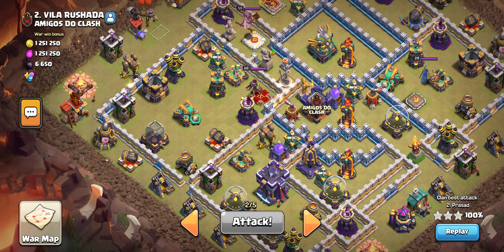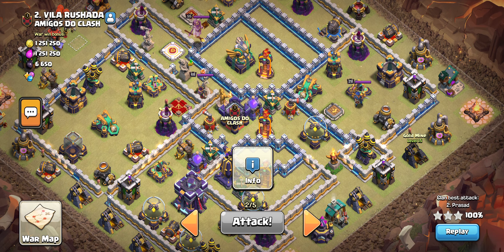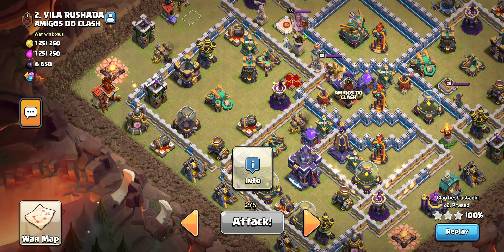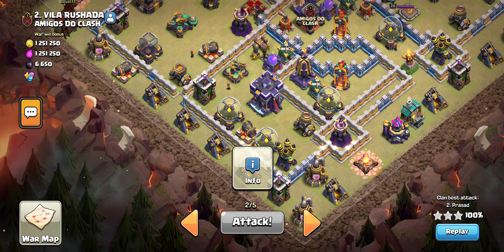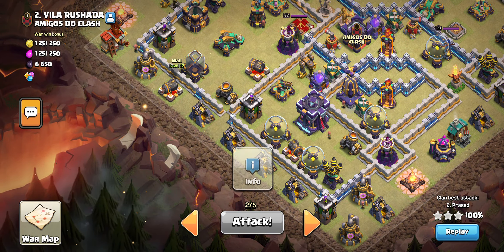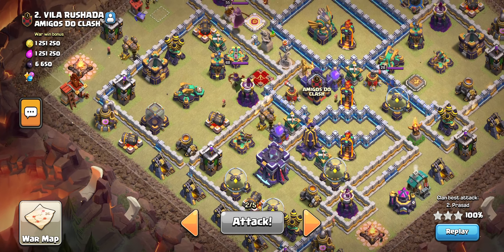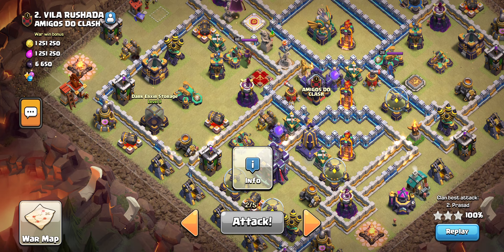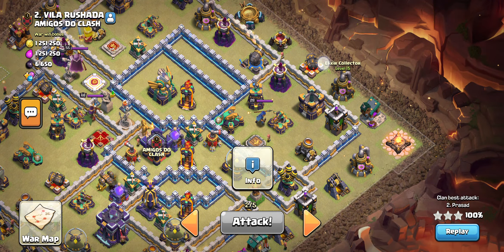Here I used dragons, dragon rider, and super archer blimp. My plan was to use raised barbarians on this building to clean these two buildings, then again these two, and I put super wall breaker here. After that I put the king here — I wanted this compartment to be taken using my king. Then I dropped the queen here so that she will take these buildings.